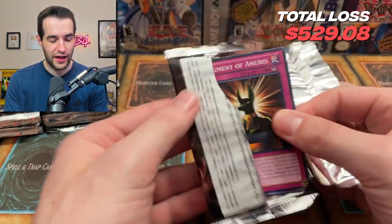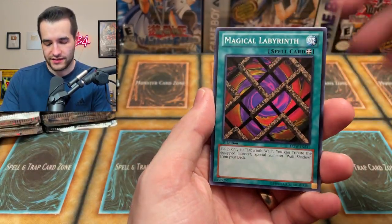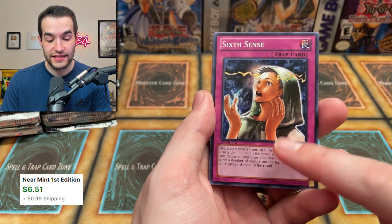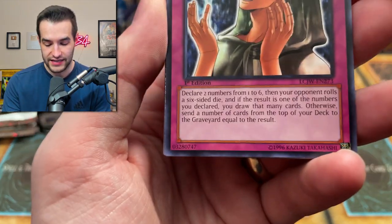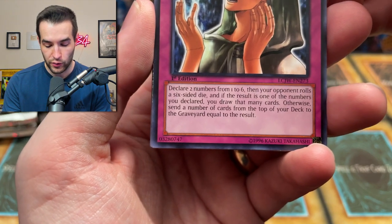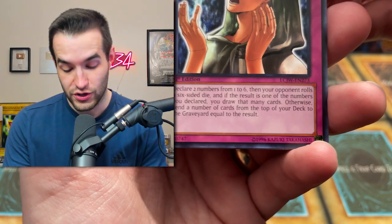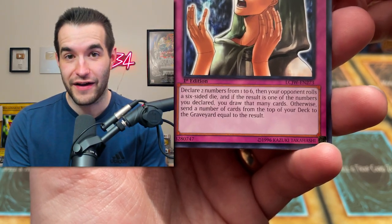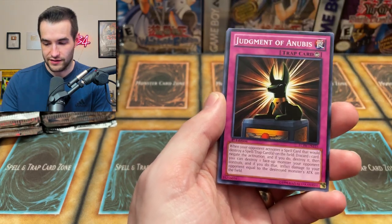How much money have we lost so far? I just want to know if we can make like half our money back from this, plus the giveaway. Six Cents — this is the card that everybody went crazy for right when it came out. It says declare two numbers from one to six when your opponent rolls a die, and if the result is one of the numbers you declared, you draw that many cards. So you could declare five and six, and if they hit five or six, you draw that many. Otherwise you mill them — even that could be abusable.